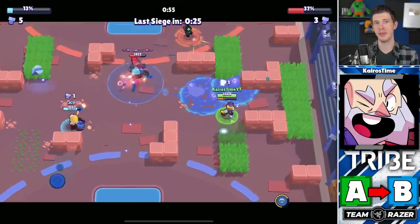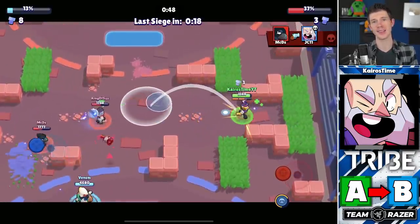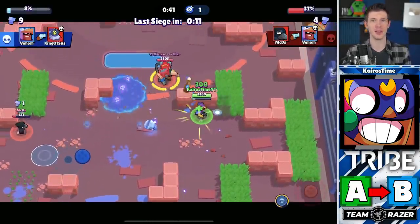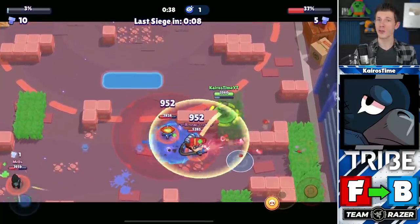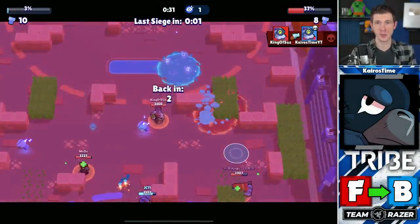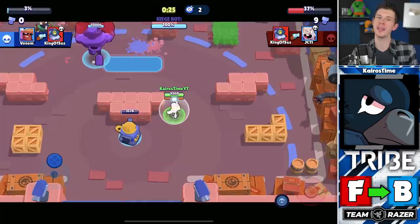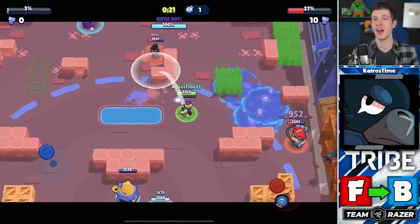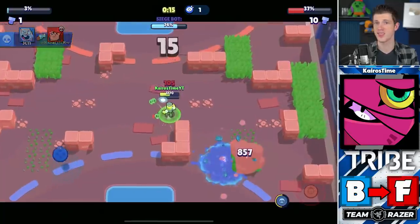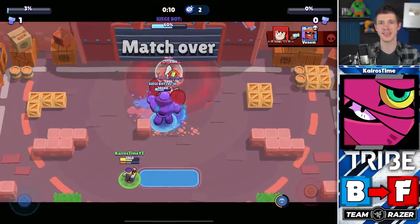Dynamike is moving from A tier to B tier — with the possibility of wall-breaker strategies and new maps, Dynamike's viability as a thrower has decreased. El Primo is also moving from A tier down to B tier — with maps opening up, El Primo becomes a massive liability. Crow is moving from F tier up into B tier — despite his low DPS, Crow works in Siege due to his poison control and his ability to disrupt enemy control by jumping on them with his super and isolating enemies. Tara is being removed from B tier — while her super's zoning is redeeming, her low health and low DPS from range make her very less impactful in this mode.